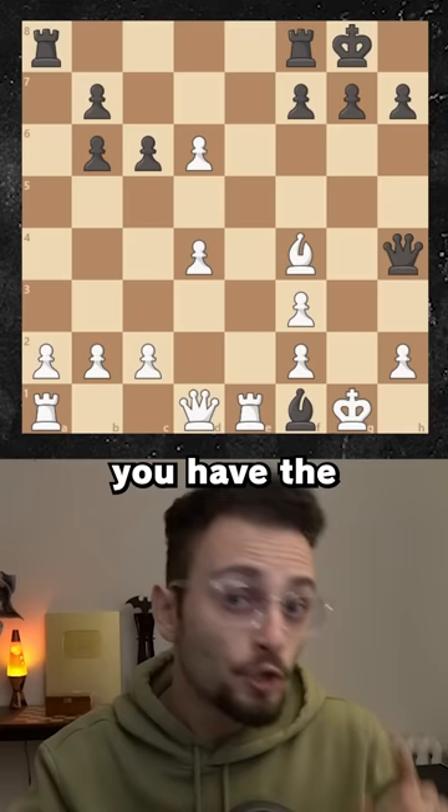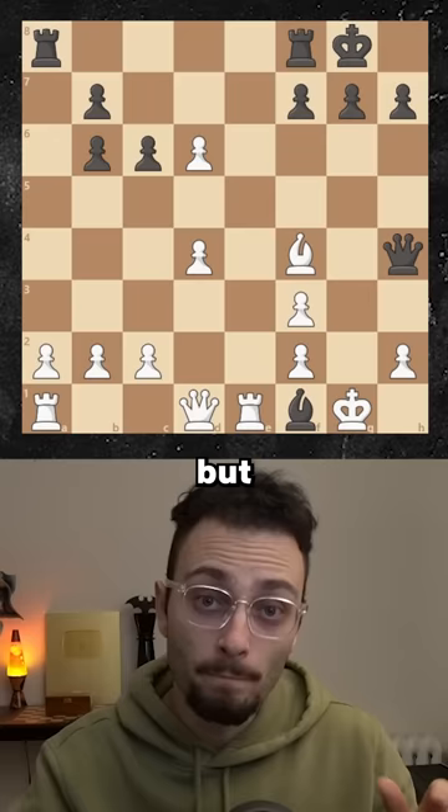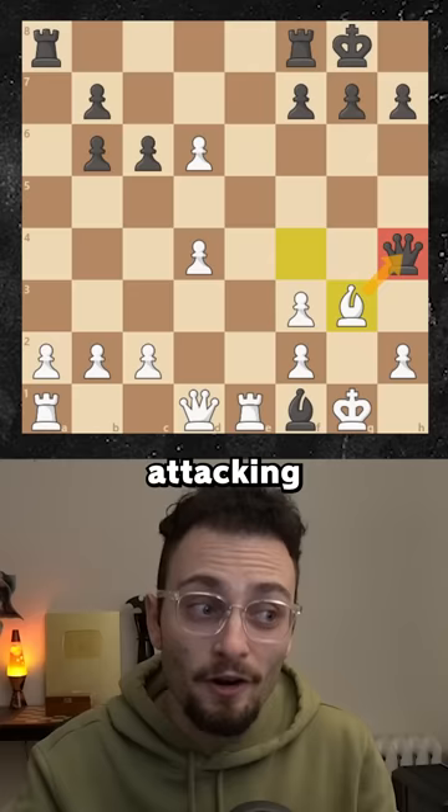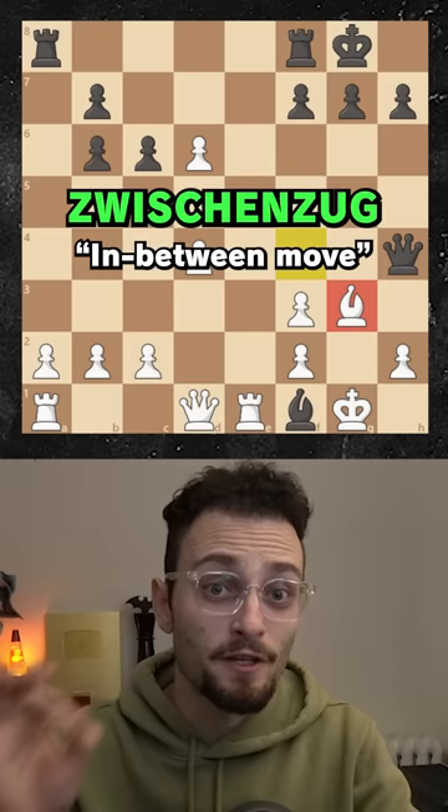Are you smart? Watch this. You have the white pieces and you want to take this bishop. But if you do it right now, black will take your bishop. So first, you go here attacking the queen and then you take the bishop. Now you're winning. This move is a Zwischenzug. It's when you make a useful threat before you make the obvious move.